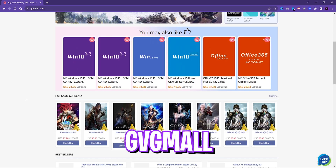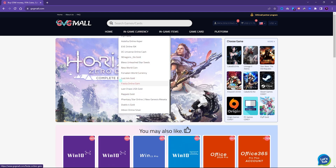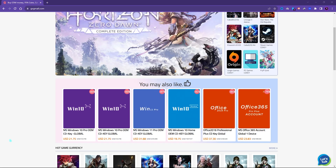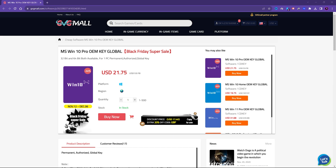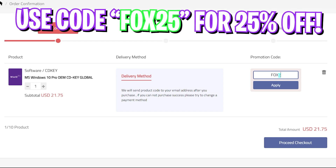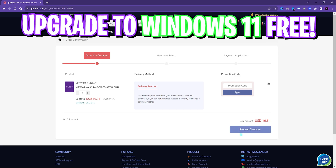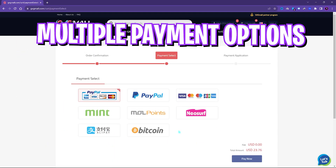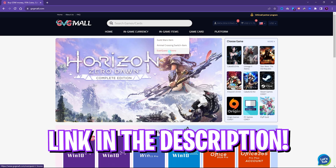Before moving ahead, I'd like to introduce GVG Mall — a store which fulfills all your digital needs for games and gift cards. GVG Mall has a wide variety of digital keys for games and in-game currency, and it's legit, reliable, and convenient. You can get Steam, Origin, PC game gift cards, and genuine Windows activation keys. Windows 10 is normally $53.78 but on sale for $21.75, and with code FOX25 you get an additional 25% off at just $16.31. Windows 11 update is also free. Check out GVG Mall — links are in the description.